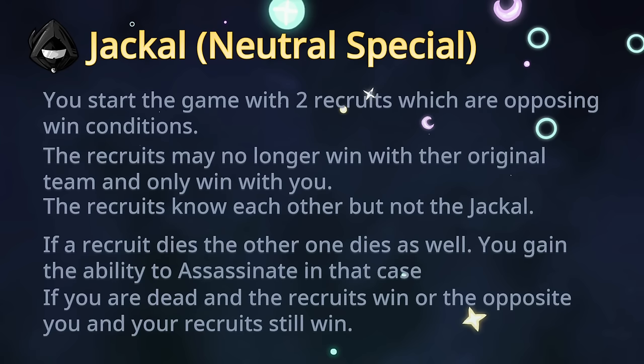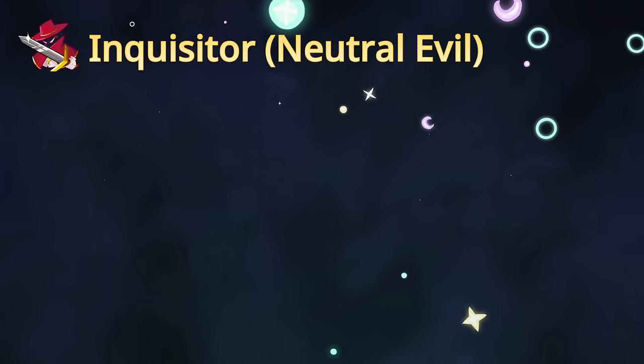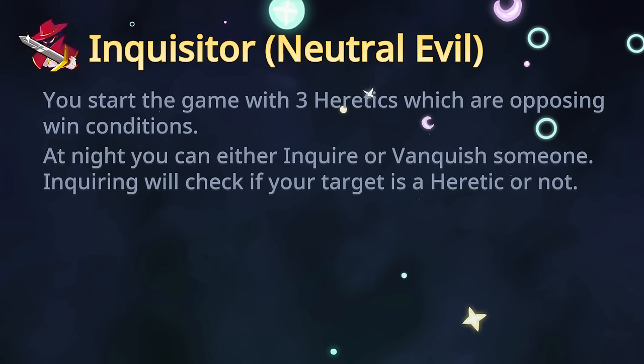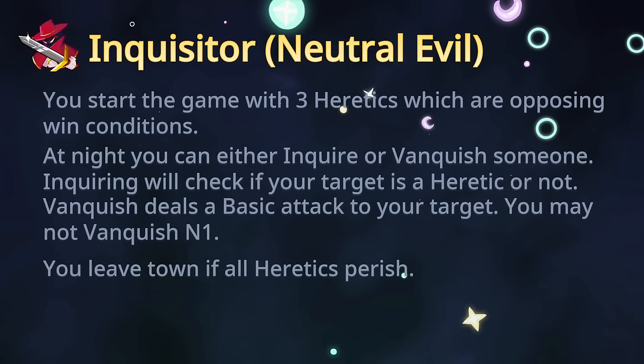Next role is Inquisitor, from Throne of Lies. You start the game with three heretics with opposing win conditions — at least two can be the same faction, but not all three. At night you can either inquire or vanquish someone. Inquiring tells you if your target is a heretic or not. Vanquishing deals a basic attack to your target, but if you vanquish a non-heretic you will lose your charges. You may vanquish three times total, and you may not vanquish night one. You leave town if all heretics perish.